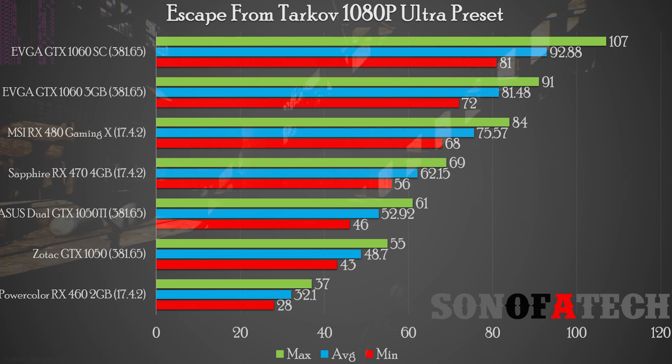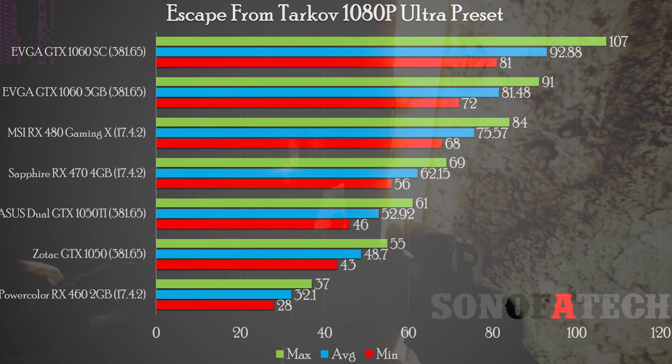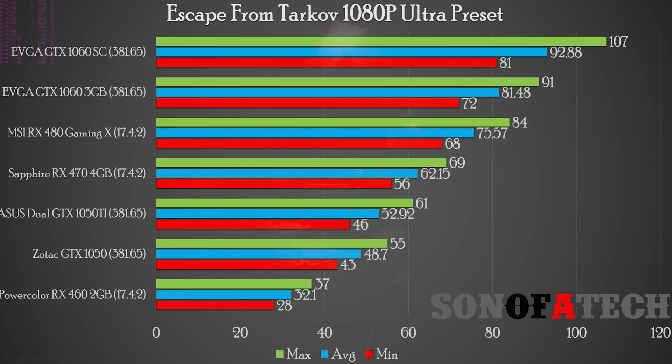The GTX 1060 3GB beat the RX 480, with minimum 72 FPS, average 81.48, max 91. The GTX 1060 6GB had minimum 81, average 92.8, max 107. This game appears to be developed on NVIDIA hardware based on these results. That said, future driver releases from both AMD and NVIDIA could improve AMD performance, so we'll have to reassess. This benchmark still provides useful information for the alpha.